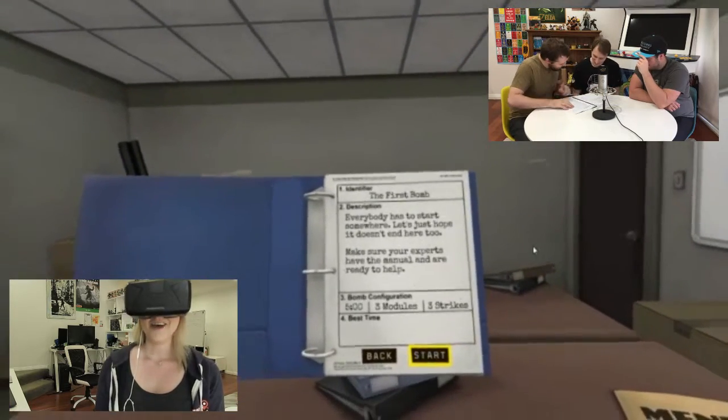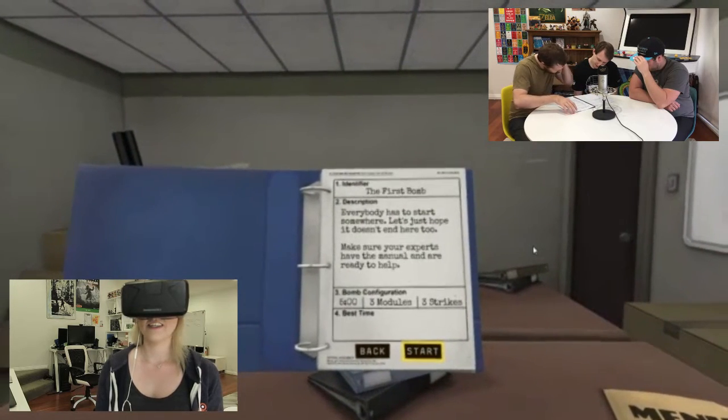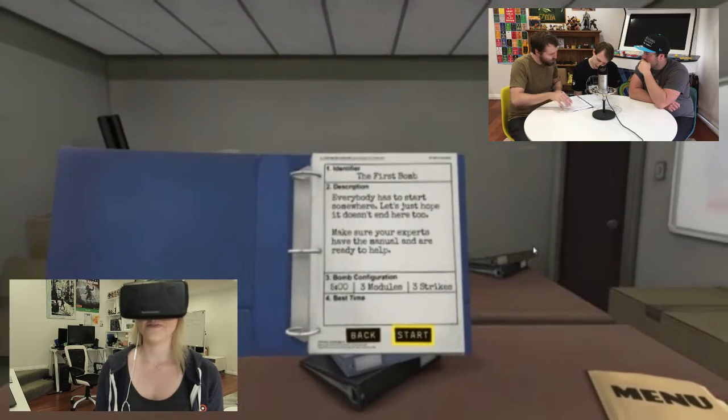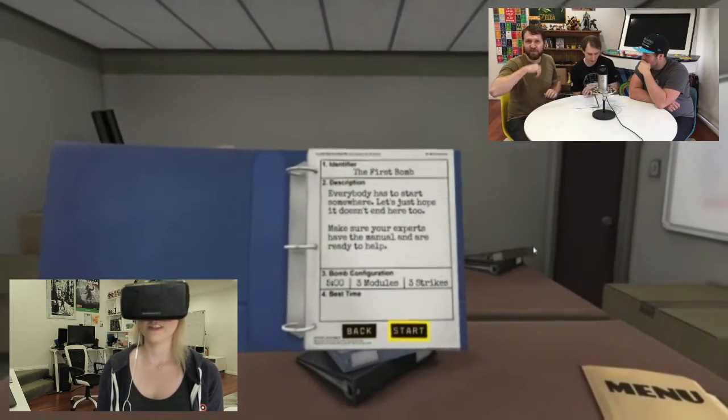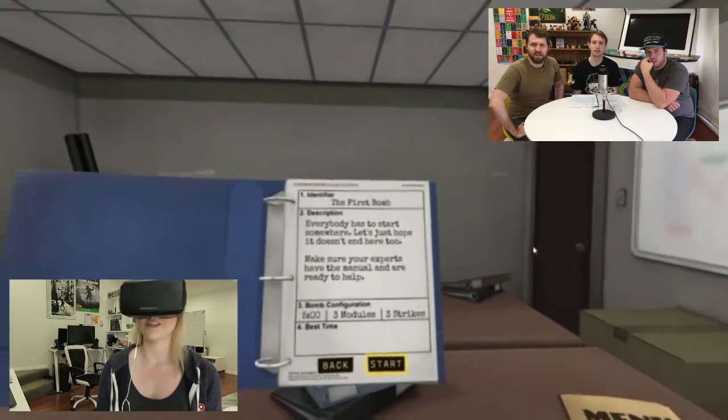Okay, just before you start — modules can be identified by an LED in the top right corner. When the LED is lit green, the module has been disarmed. All modules need to be disarmed for the bomb to be defused. All right, it's just occurred to me now how terrifying this is going to be.